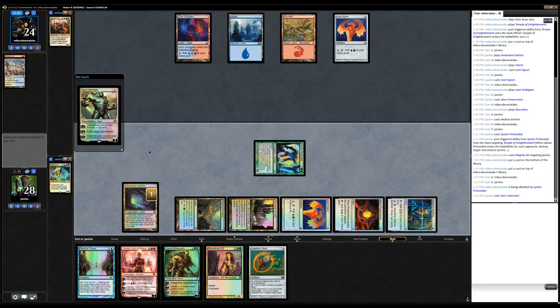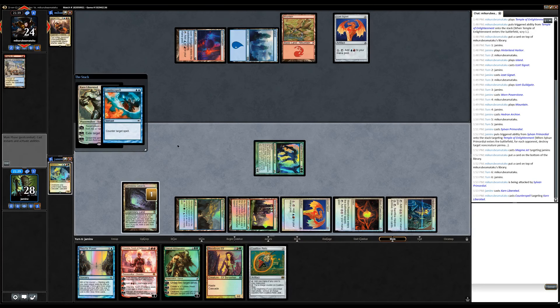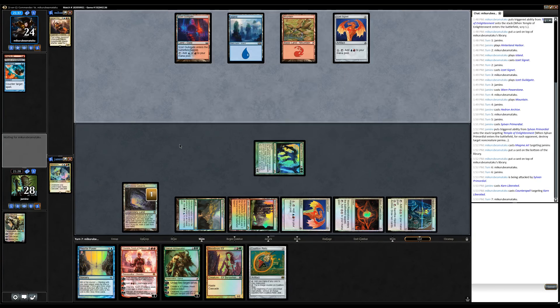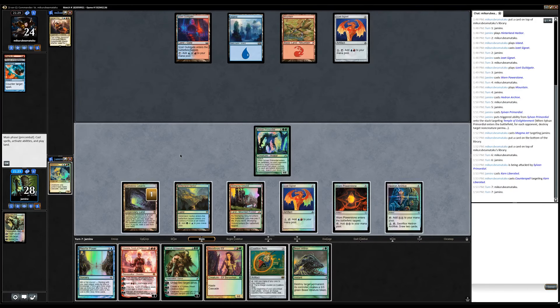I'm just looking to close this game out. Oh, he's got a counter spell — he actually is playing counter spells. Interesting. So based on that information, Maelstrom Wanderer would have been better. So we cast Maelstrom Wanderer before attacks, clearly.